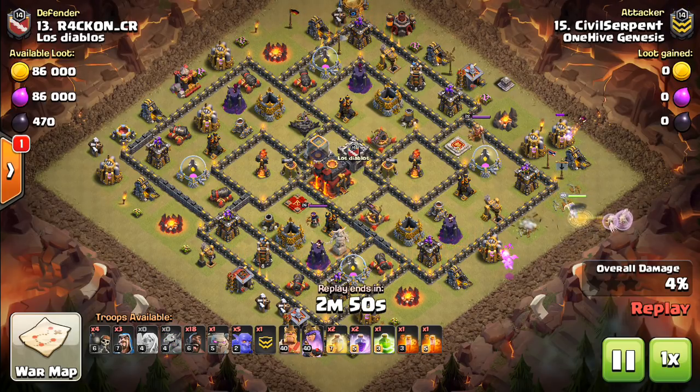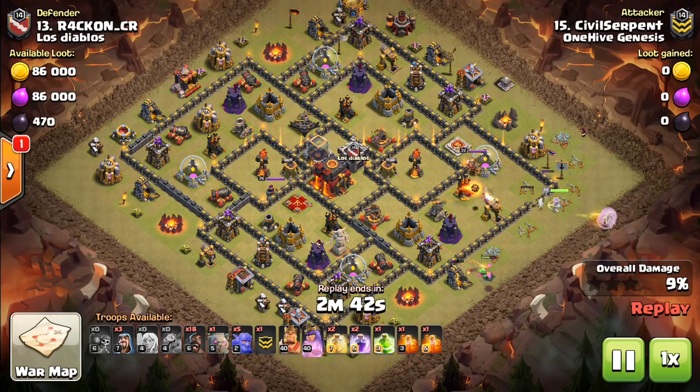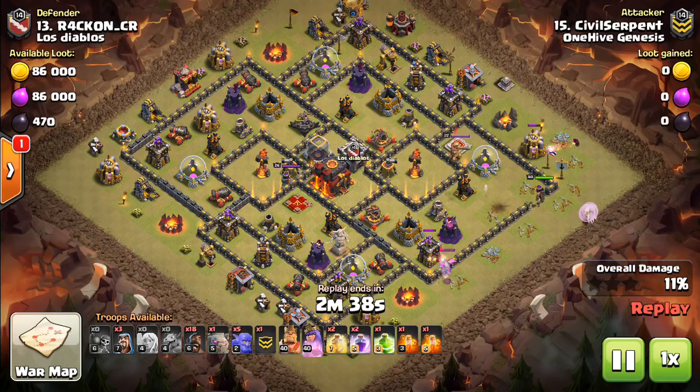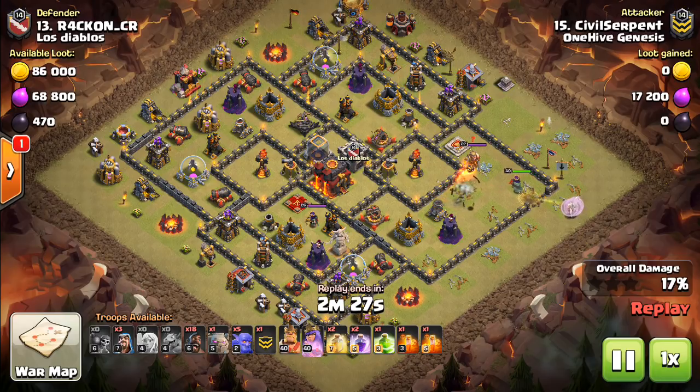Most of these are on semi-maxed Town Hall 10. We have attacks on closer to max Town Hall 10s as well. This is how you want to do it: you want to charge in with a queen, or you want to have your queen meet up with a kill squad. Either way, the key to taking out these bases is really the healers. The infernos cannot block heal, and that is what you want to take advantage of.